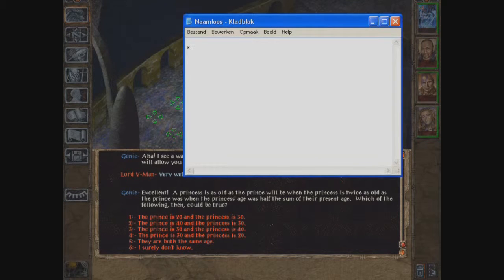Let's call the princess X and the prince Y. The princess is as old as the prince will be — so we want the age of the prince. We'll get the age of the princess too, and we want to get the difference, so we'll do minus X plus Y.